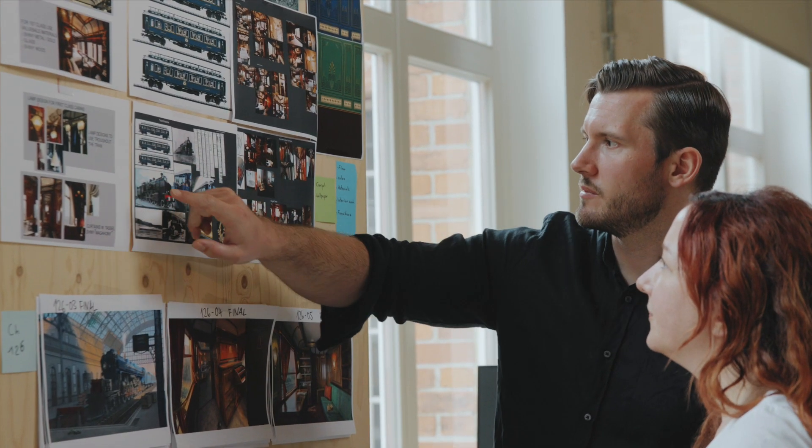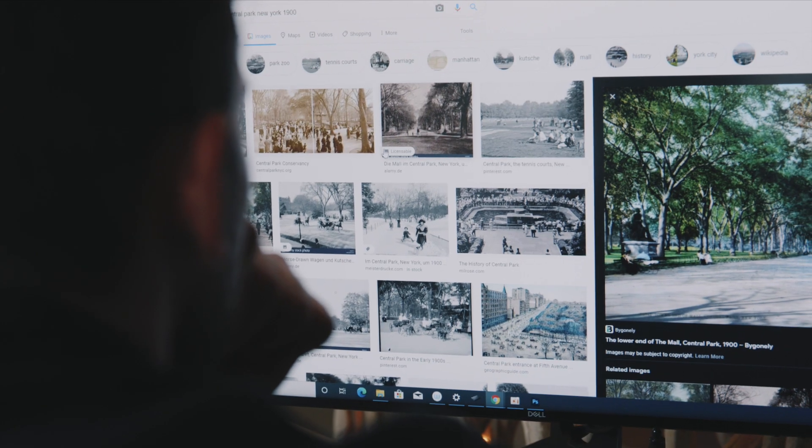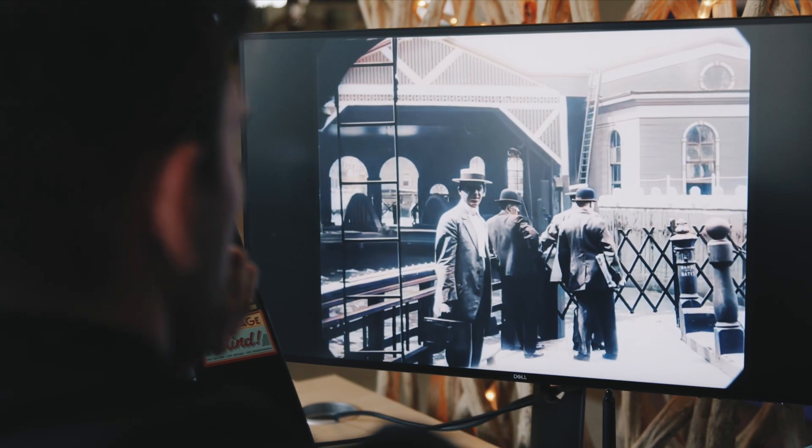Most of the inspiration we got through brainstorming — a big collaboration between narrative design and art — but we also do a lot of research. We look for old images to use as inspiration, and we also found a lot of videos on YouTube from the 1900s, which we looked at and basically imagined: how would it be to be at that place?